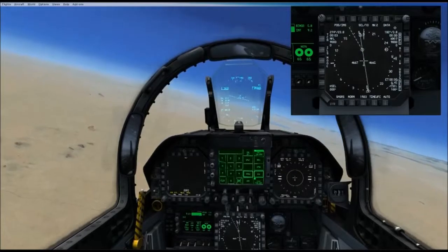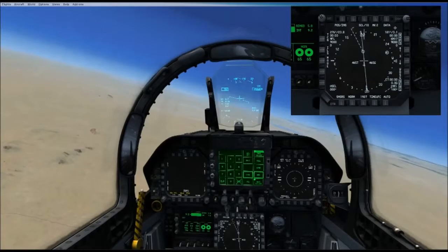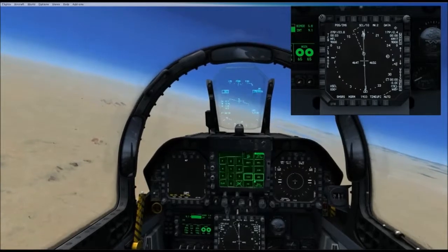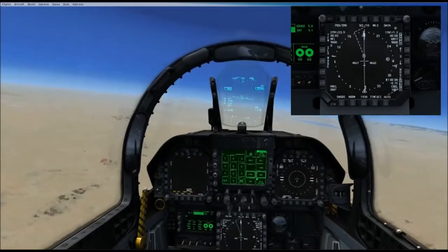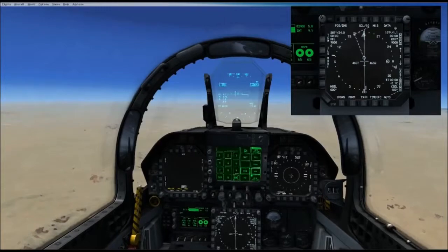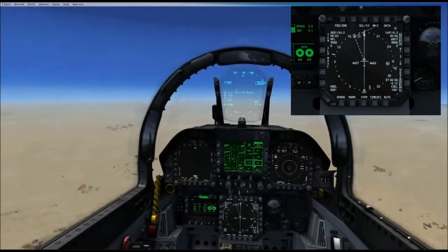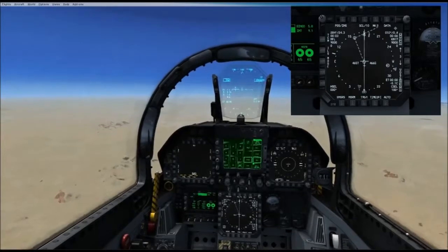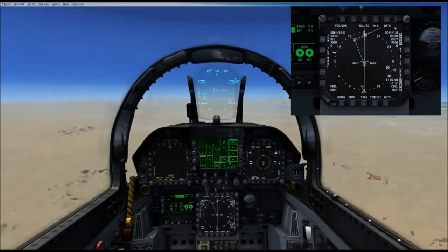I'm going to make it 2-0 and head in the direction towards the anchor point. Everybody now is headed towards this anchor point so we can all form up, and it looks like I'm the first guy here, so everybody will form up on me. At this point I'll go ahead and announce that I'm at the anchor point, Angels 2-0, heading 180. I'll head out 3 miles.